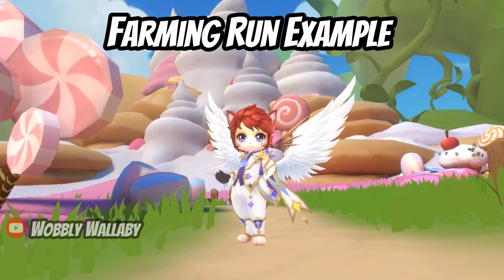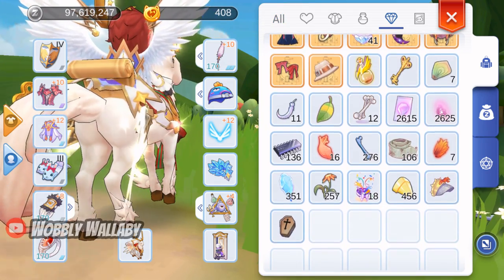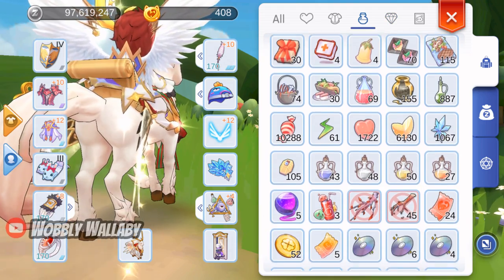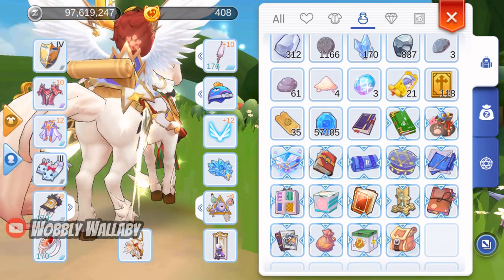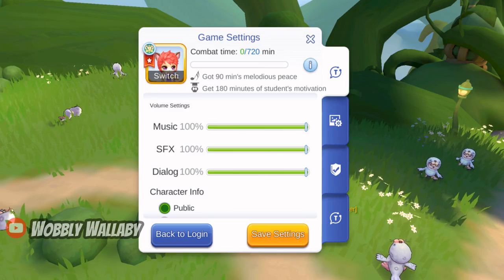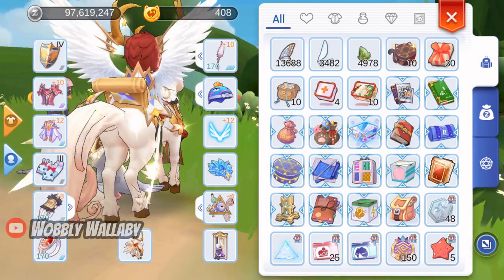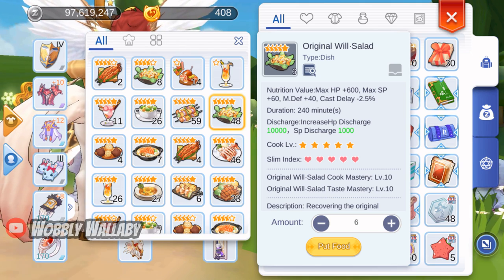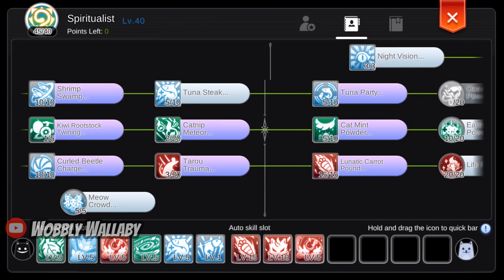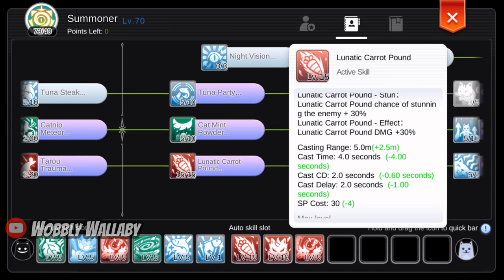Next, I'll show an example of my farming run. Here's my starting Zeni and bag, and my starting combat time. Each day I listen to 30 minutes of music to get 90 minutes of combat time, then use 6 Mentor Potions to get a total of 720 minutes of combat time. For food, I eat 6 Original Whale Salads for the cast delay decrease. With my foods, gear, and the Cloudsy Archipelago buffs, you can see that the cast cooldown and cast delay have gone down a lot from my various skills.